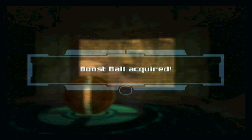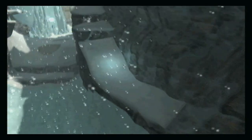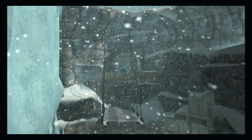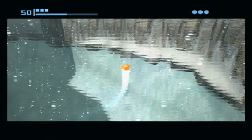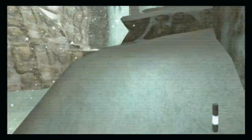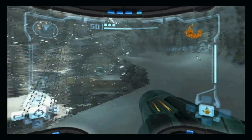We got the boost ball - a very useful and handy item indeed. Now we can reach higher areas using the boost ball by getting momentum from the half pipes, and boost our way up to higher ledges. There are some half pipes in this game that can be kind of annoying - you have to press the B button at the right time to get your maximum height. It's kind of weird.